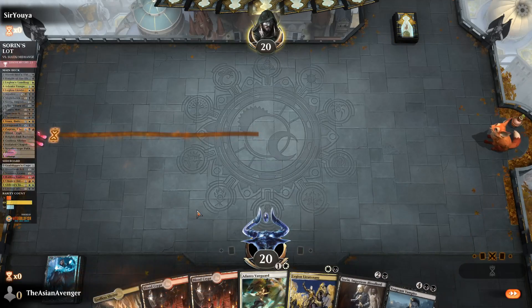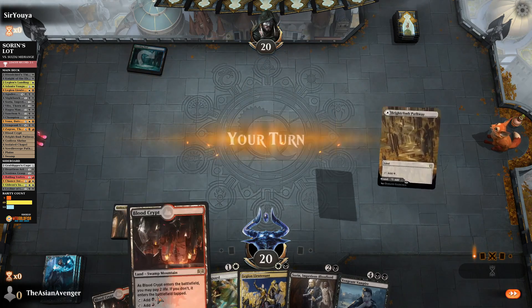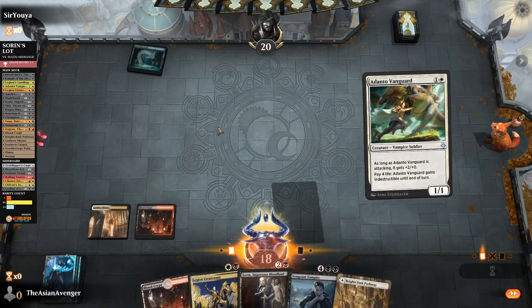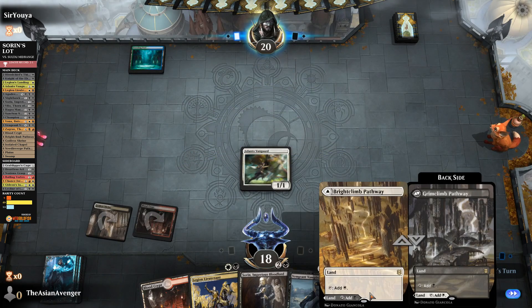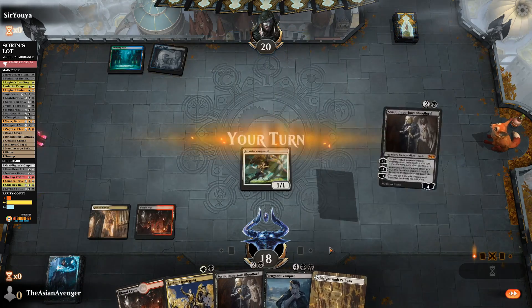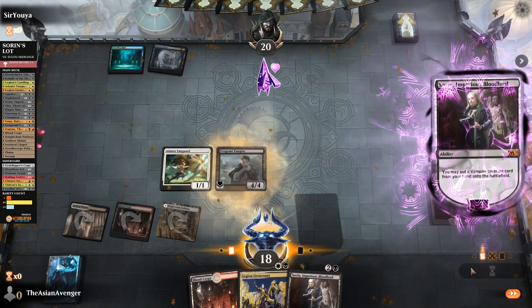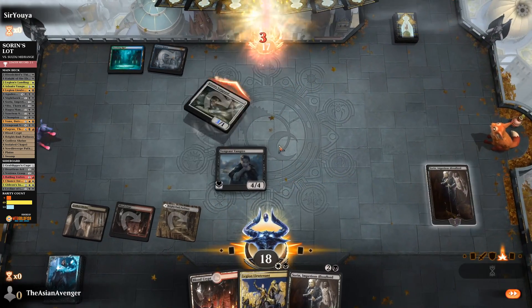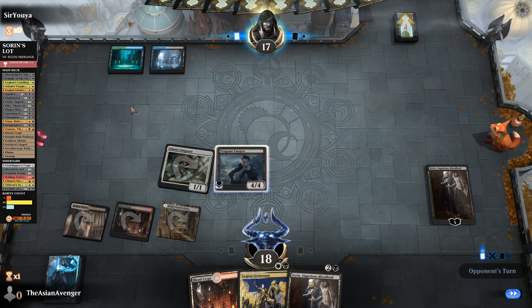I'll keep this next hand — this seems sweet. Adanto Vanguard into Sorin is pretty nice, and that actually closes the game out fairly quickly. We have the mana that we need — we've got Sorin. If they're blue-green, please don't show me red and white, don't be Omnath. Sultai — all right, perfect. There's the card I literally played just because it looks like me, Vengeant Vampire. If they bounce this, it's going to feel so bad.